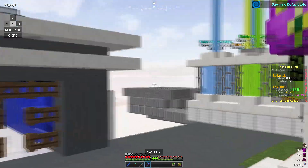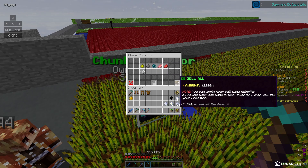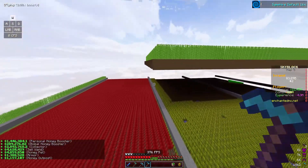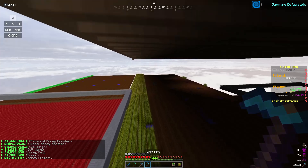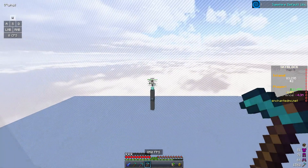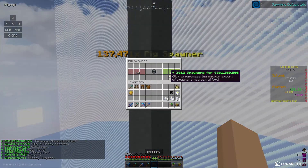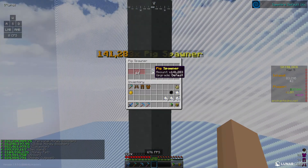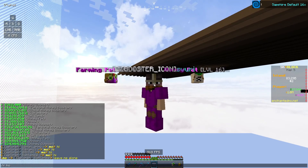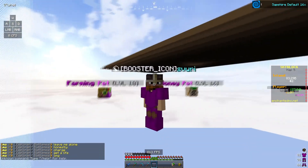My teammate sold this one too - it says zero dollars but there's going to be some money in here. There's only 3 million in that one, so we made about 18 million there. Going all the way over to this one - keep in mind my teammates have been selling this, so there's not going to be as much. There's 60 mil here - so now we have 300 mil, which gives us 3,000 more spawners. So now we're at 141,000 pig spawners. That's going to be the end of today's video, I hope you guys enjoyed.